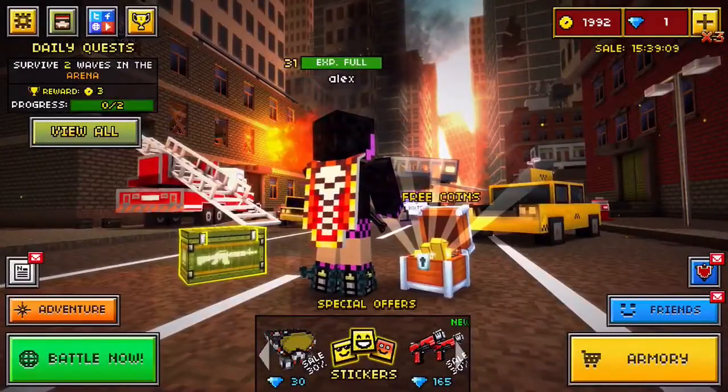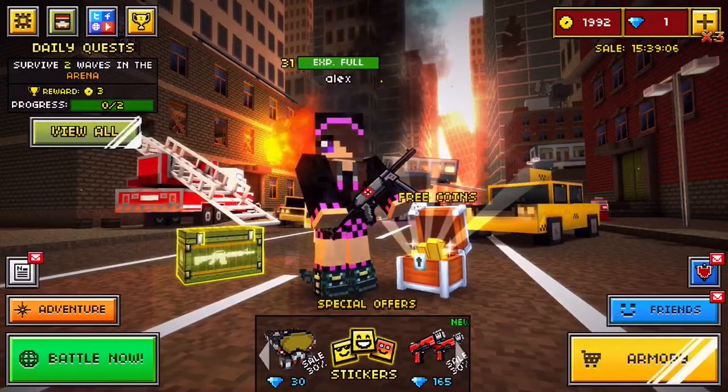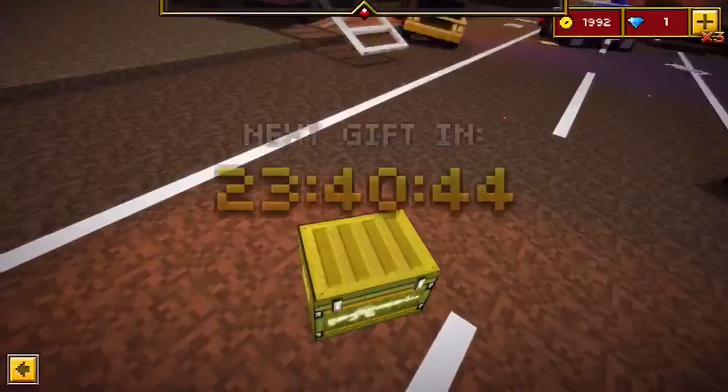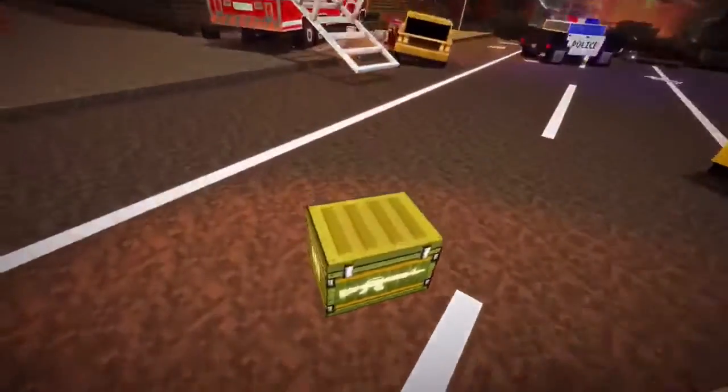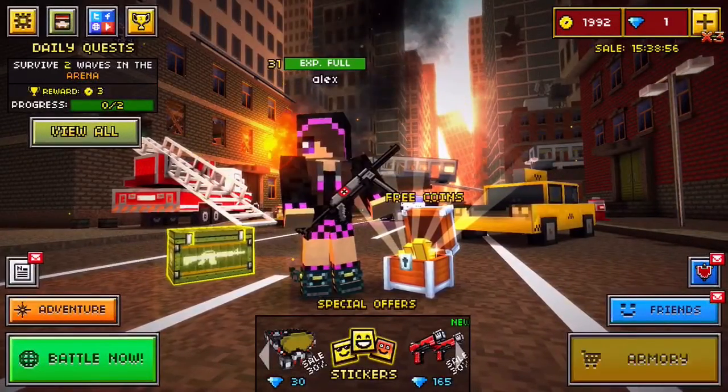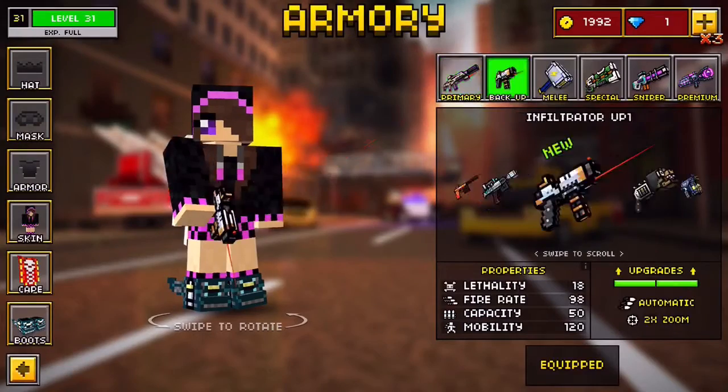Hey, what is up guys, Alex here. Today I'm reviewing the Pixel Gun Easter update. They added this new stuff — no new maps though. They added this crate and I can't open one because I don't have gems, and I haven't hacked the game yet — I need someone's help to do that.